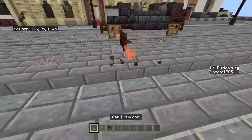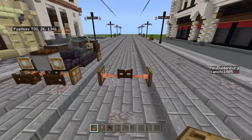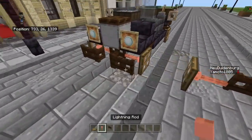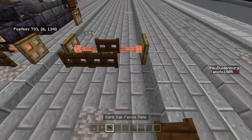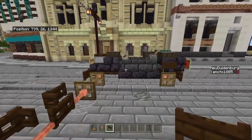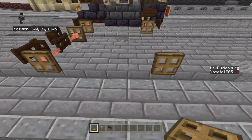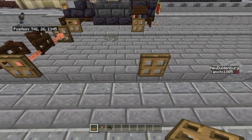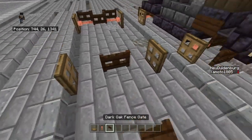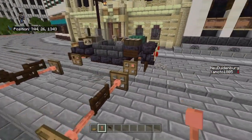Get the axles like that - the oak trapdoors are here for the wheel. Then get some dark oak fences for the bumper - I'm not 100% sure that's what it's called, I'm not the biggest car expert. Four blocks on from that, place down another one and we're basically going to copy the exact same thing from what we did there.